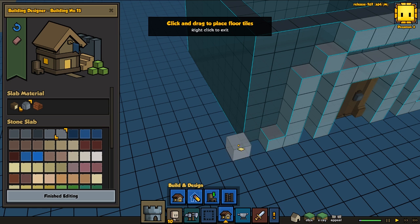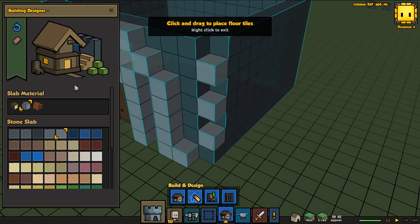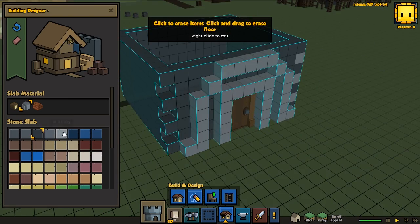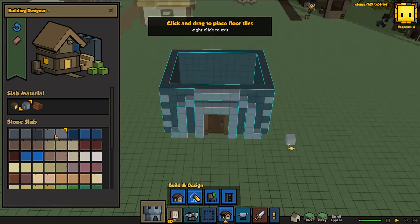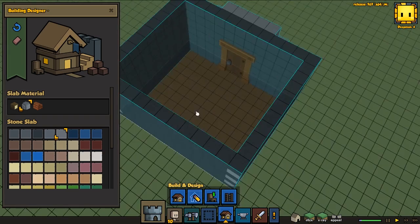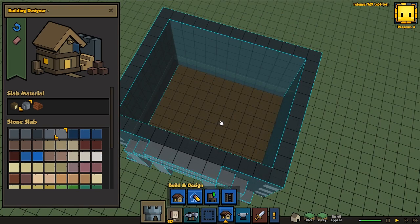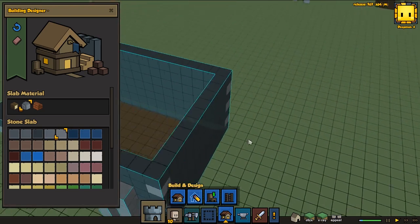And then for the sides here I think we're gonna add in some like cutters. It's not looking too bad. And down here I think we'll mostly have like storage - should be pretty good. And then he's gonna be working down here with his workbench.